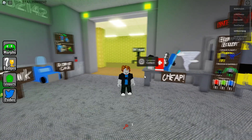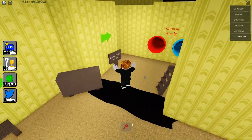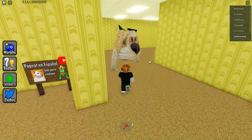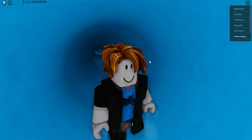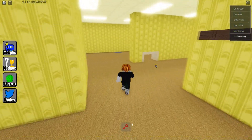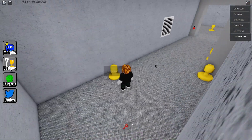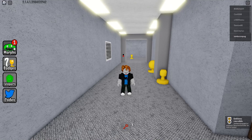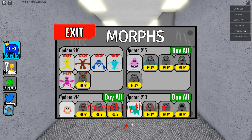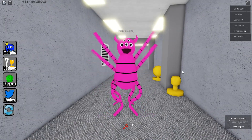Now we are going to collect the last morph of this new update, but it's a little hard to get because you need to have unlocked 150 morphs previously. Go to the slides, take care with the dog, and select the right slide. Come from here and open the little door, then collect it - here is the new morph. Note that this morph may not be available at this moment.